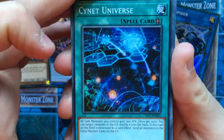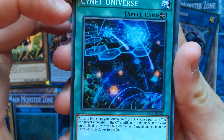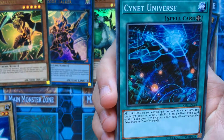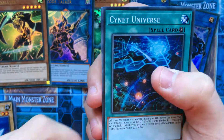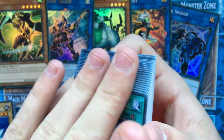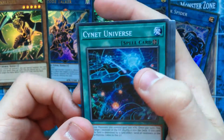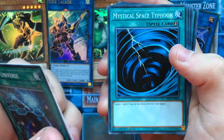We have PsyNet Universe — all Link Monsters gain 300 attack. Once per turn, target one monster in your graveyard and shuffle it into the deck. If this card on the field is destroyed by a card effect, send all monsters in the extra monster zones to the grave. So this isn't too bad — you can run this as a kind of anti-extra deck card, activate it and destroy it yourself to wipe their extra deck monster. Monster Incarnation. Dark Hole — standard in every starter deck. Same with MST. Same with Book of Moon.